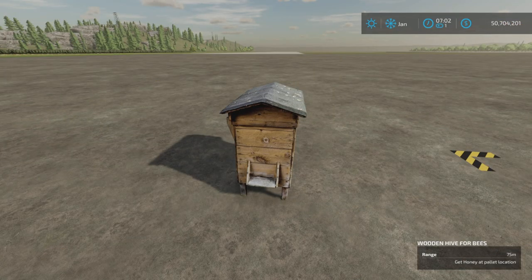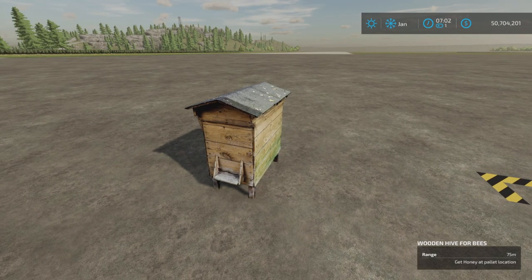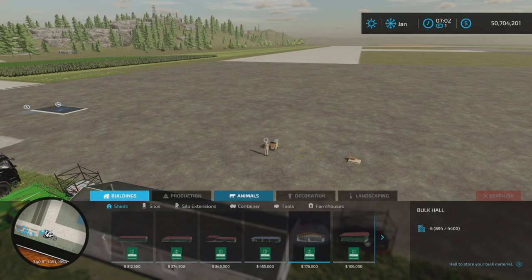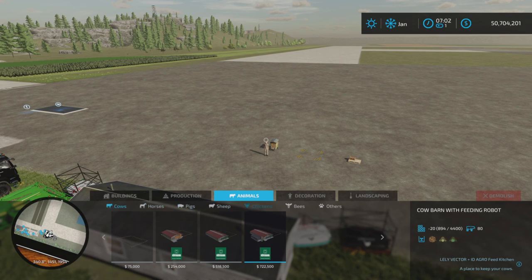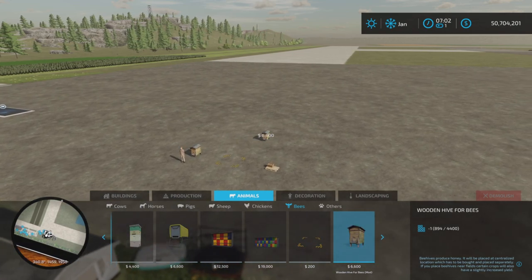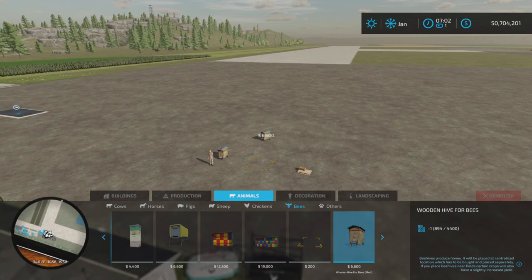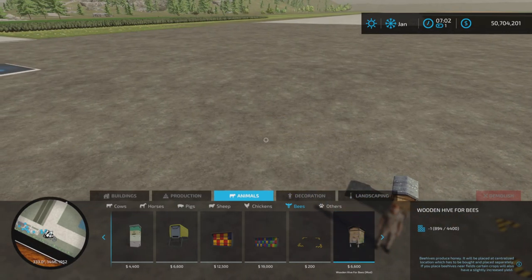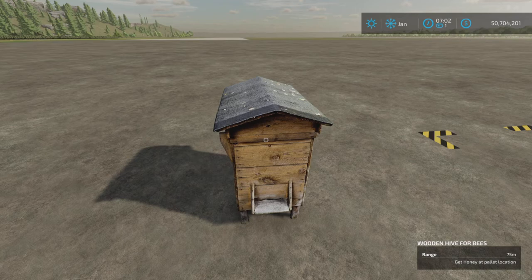Here with a new mod test for Farming Simulator 22, and this is Wooden Hive for Bees by Fred. It's 6.34 megabytes to download, four slots on console. It is quite simply a beehive. You're going to find it under Animals and Bees — Wooden Hive for Bees will cost you sixty-six hundred dollars to place. It is quite small.